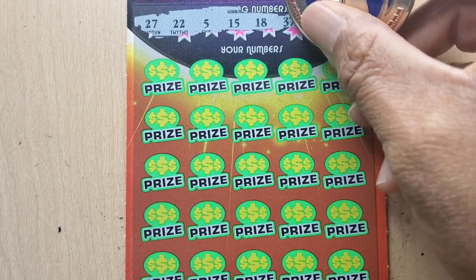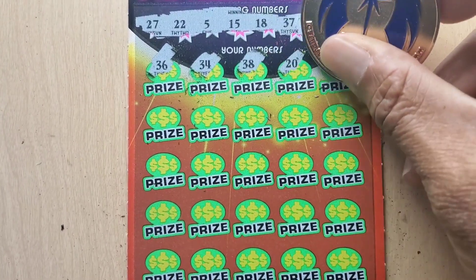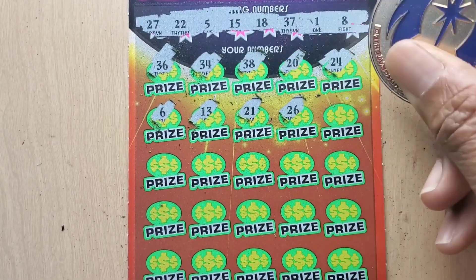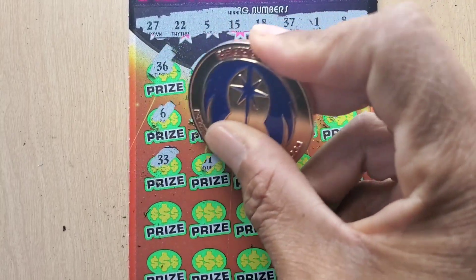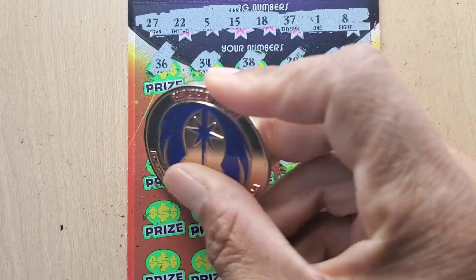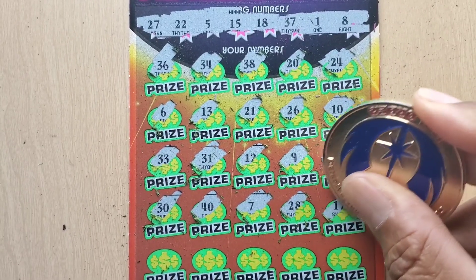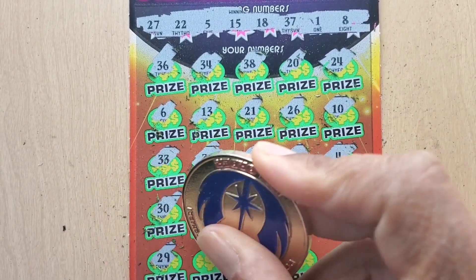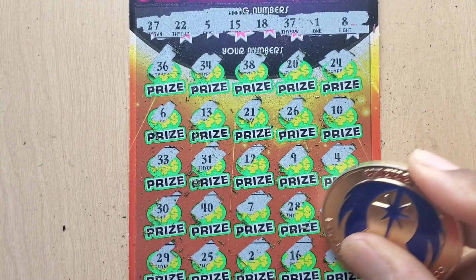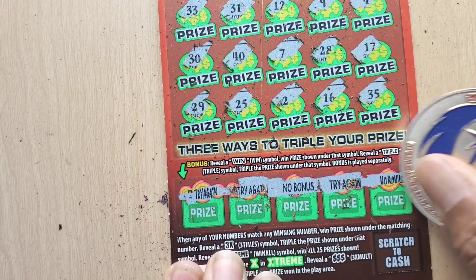Let's see: 36, 34, 38, 20, 24 — none of those. 6, 13, 21, 26, 10, 33, 31 — we only have 37 up there. 12, 9, 4, 2 more rows — 30, 40, 7, a couple 7s, 28, 17 — they're killing me. 29, 25, 2, 16, and 35. Usually the bonus section bails me out on this ticket, and not today.